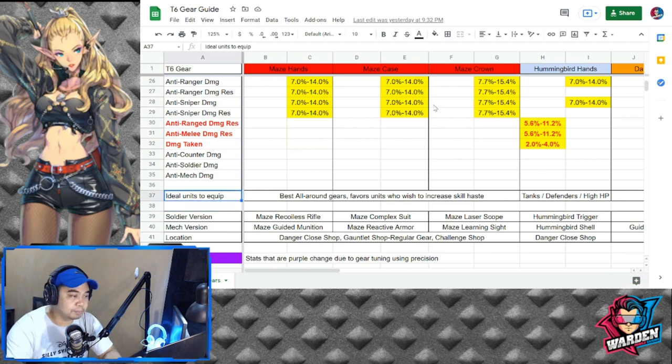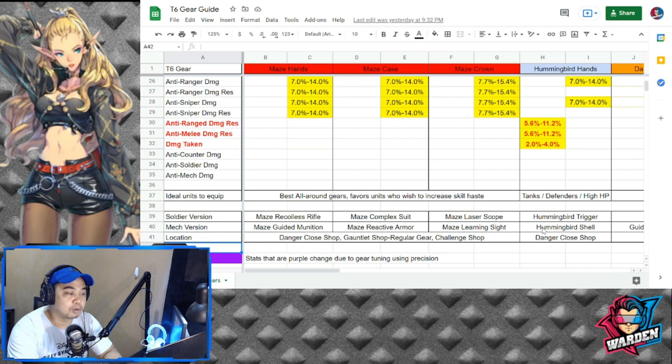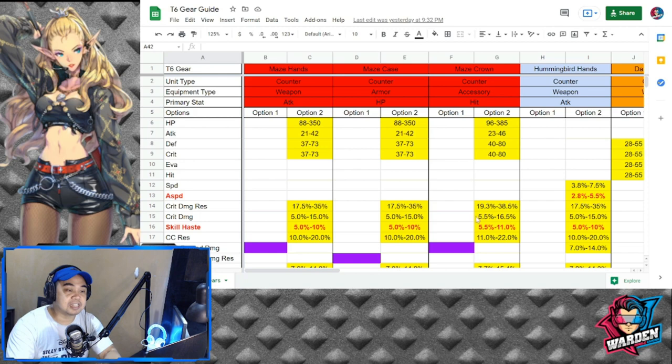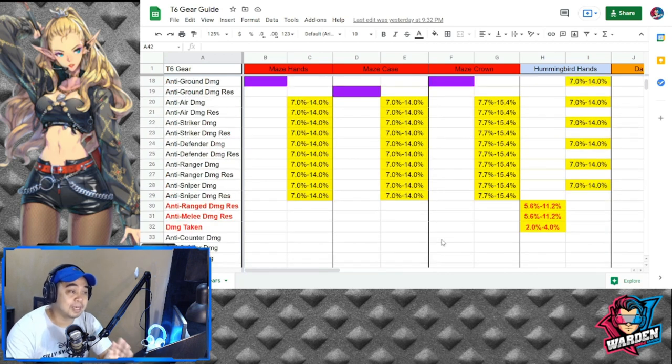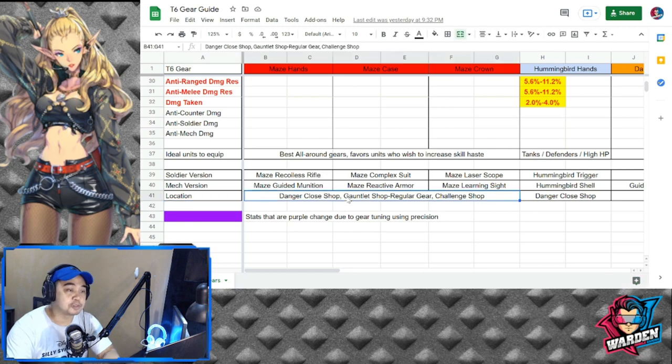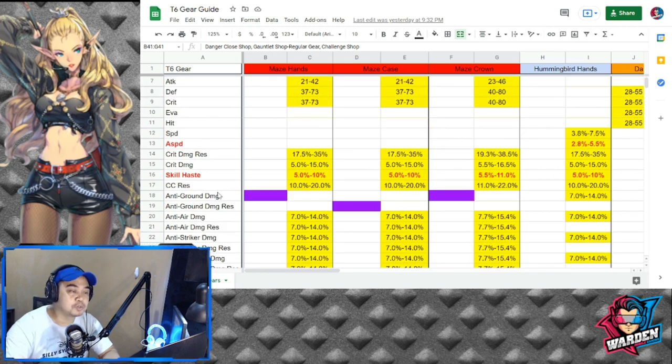At the bottom is a section for ideal units to equip, and also the soldier or mech version names and the location where you can farm or buy them. Maze is a terrific all-around set — units who want to increase skill haste usually use Maze Hands because of its availability; there are many shop locations to purchase it. For Maze Crown, the maximum skill haste it can give is 11.